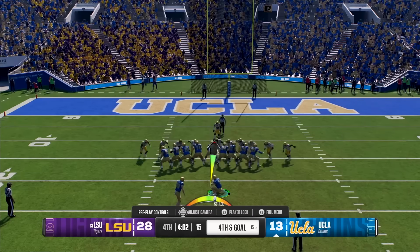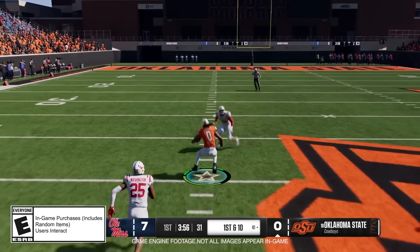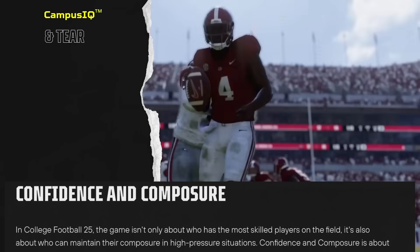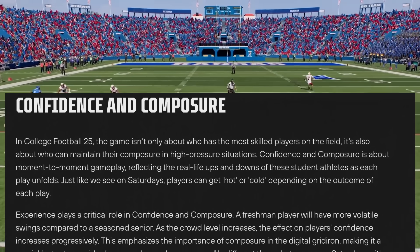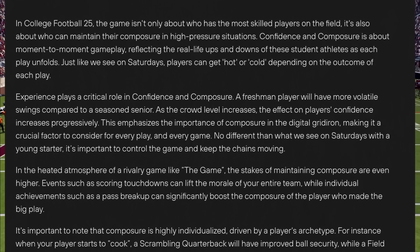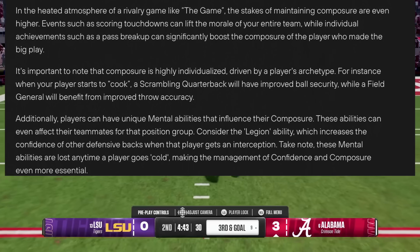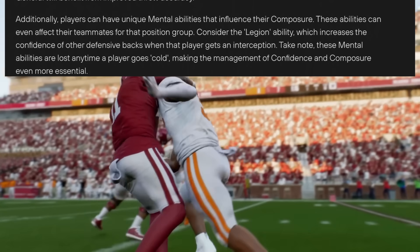Confidence and composure — college football is not only about the most skilled players, but also who can maintain composure in high pressure situations. Players can get hot and cold depending on the outcome of each play, and experience plays a critical role. Freshmen will have more volatile swings than a senior, and crowd level can affect players. Rivalry games have even higher composure effects. Touchdowns can lift the morale of the entire team; individual plays like a pass breakup can significantly boost the composure of the player who made the big play. Composure is highly individualized — a scrambling quarterback who gets hot will have improved ball security, while a Field General benefits from improved throw accuracy. The Legion ability increases the confidence of other defensive backs when that player gets an interception.